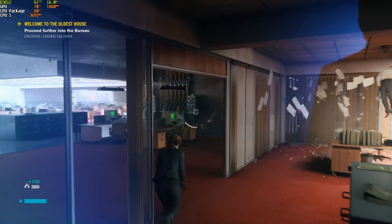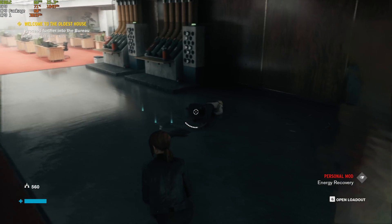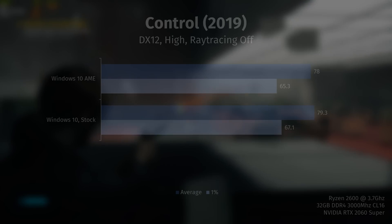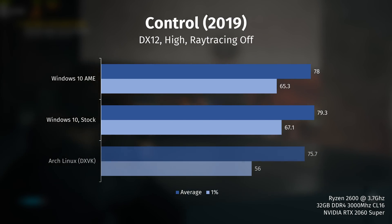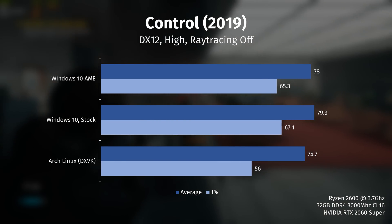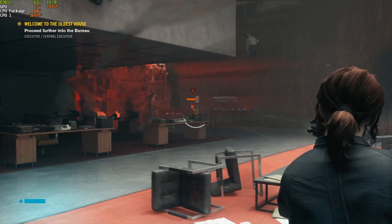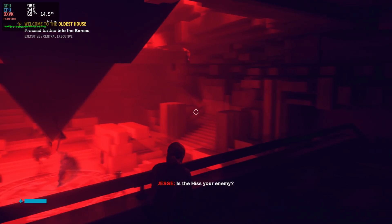The last game on the list is Control, which is a very cool game with its own creepy and weird ambience. Seriously, you should be thankful I'm not a breadtuber, otherwise I'd make a three-hour video fanboying over it. Performance-wise, we see high 70s on average and around 66 FPS for 1% lows on the Windows installations, and 75 FPS average with 56 FPS 1% lows on Linux. Very impressive performance on Linux with only a few FPS lost, though I did see a little more stutter than I'd like — you can actually see in the video that the game stutters quite a lot.